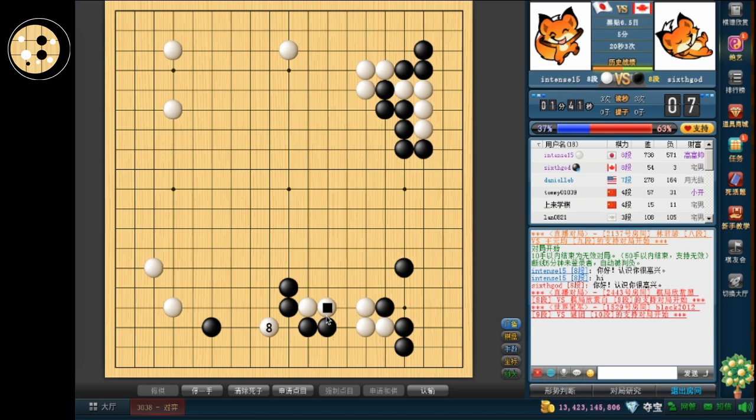Now my opponent is trying to get another sente move off of me. I didn't really know whether I should have clamped. If I clamped, he can play the tiger's mouth, and then he can escape this way as well. So if I peep here, and if he jumps out, it's a little annoying since I have this stone here that could try to intercept. So if he were to escape, I don't think he can do it too well. It's a good sente move to get off before coming back here to connect.